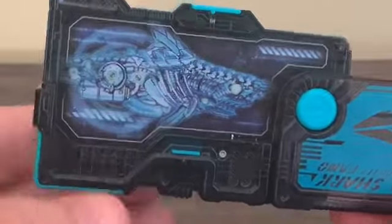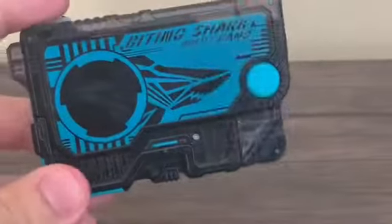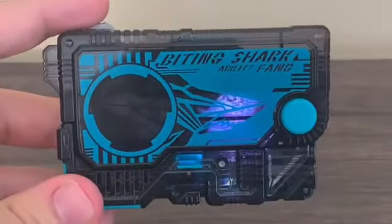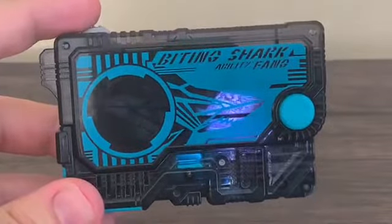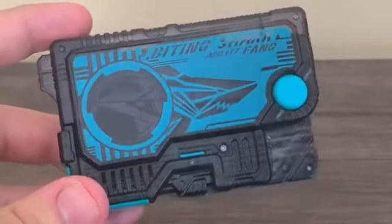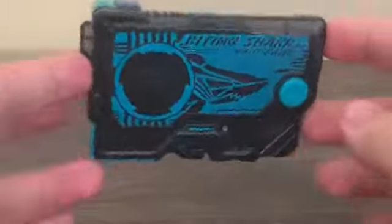Now let's flip it open because we've got the mechanical shark in there. I forgot to pull the tab out first. Alright, so here are the sounds — Fang! So there you go, that's the shark's ability. That's pretty much what it does on its own.